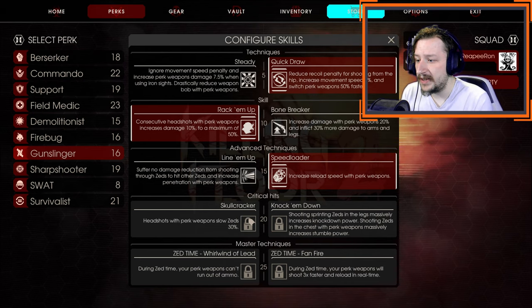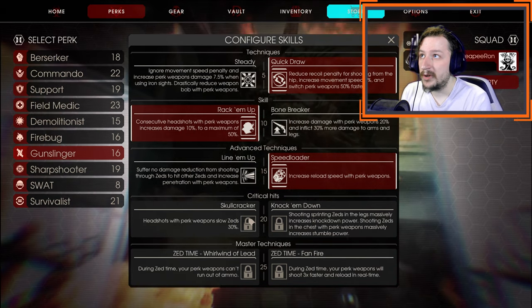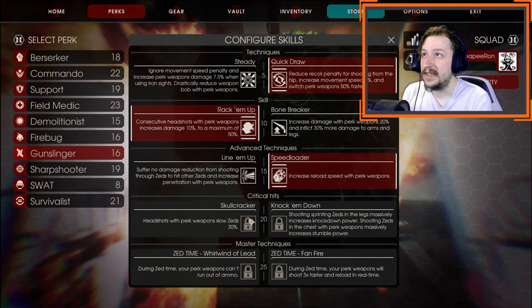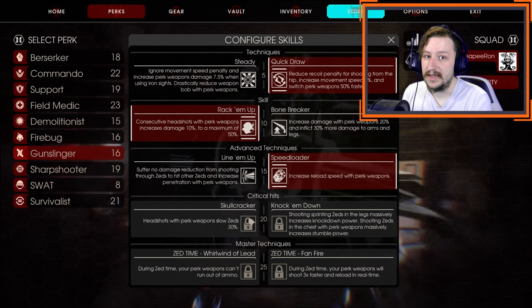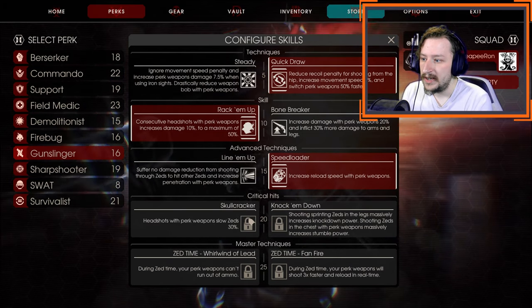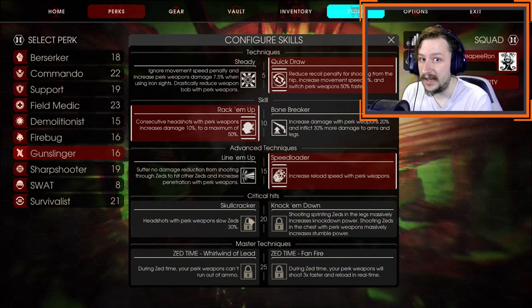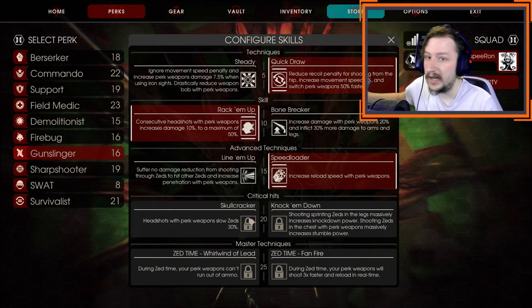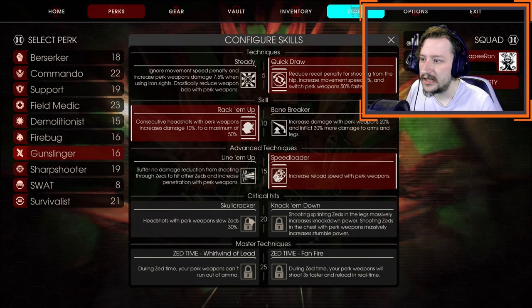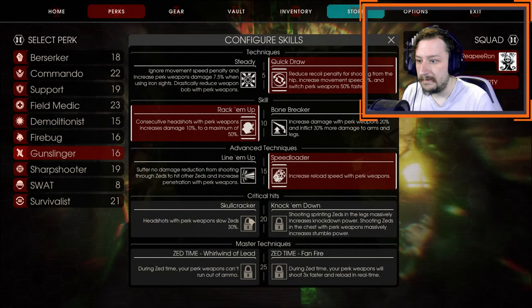At level 20, we would go with Skullcracker. This makes it so headshots to Zed slow them down by 30%. Multiple headshots do not increase the slow — it doesn't stack the slow each time you hit a headshot, but it does reset the counter of the slow. If you have Skullcracker at level 20 Gunslinger, you can outrun anything if you hit it in the head. There's nothing that can actually catch up to you in a straight-line run. So unless you bump into something or somebody else blocks you, it shouldn't matter.